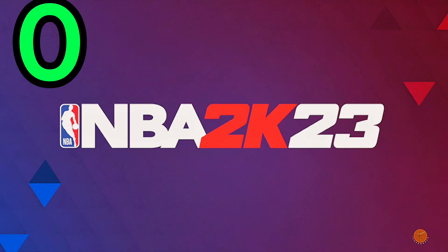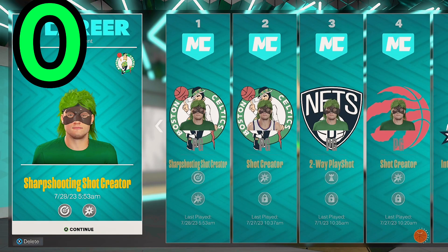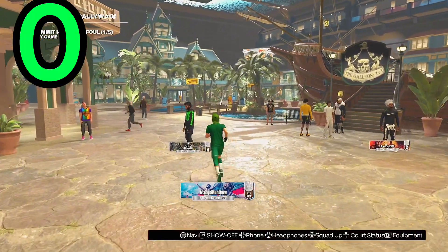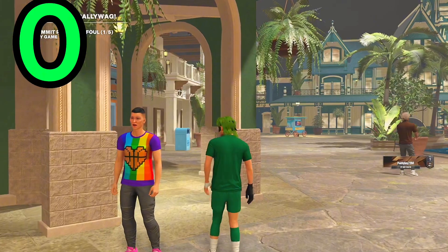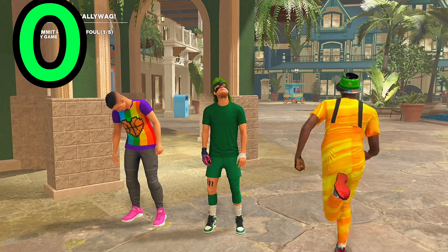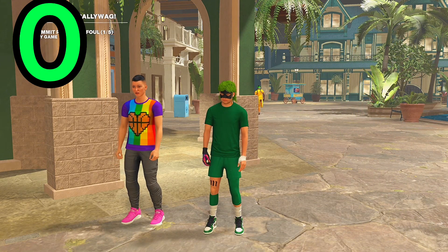First, you're going to want to get on any build that you have, then go into the neighborhood. I'm going to get on my sharpshooter shot creator. You need to do Sam's quest line on a current build that you have. Sam is the one in the rainbow shirt — she's going to have multiple quests for you to do.